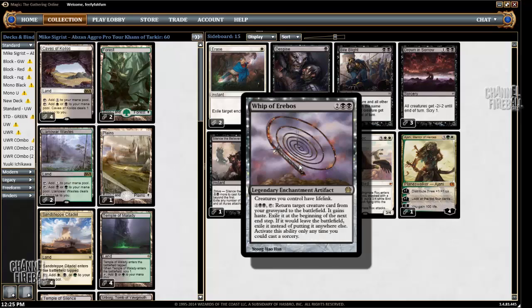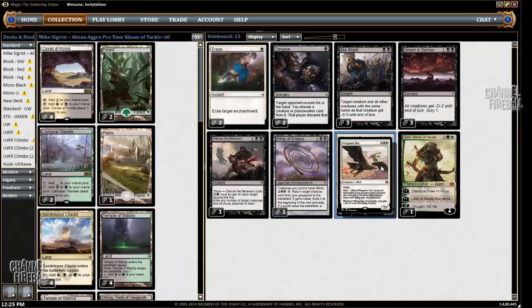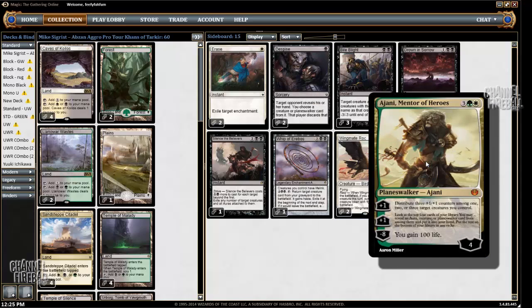Whip is not a card I actually love, but it can be quite powerful. Wingmate Roc is a card that I do love — it's great in any sort of Abzan mirror match, similarly to Ajani. Ajani's great in the mirror, and it's also great against control decks.